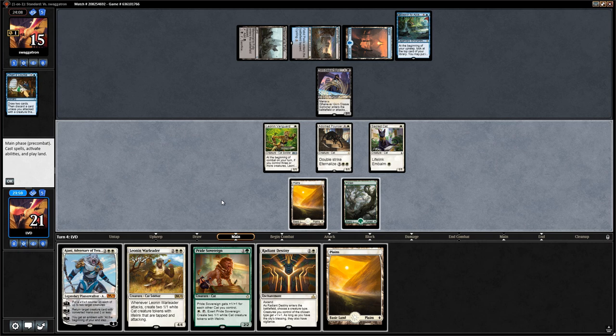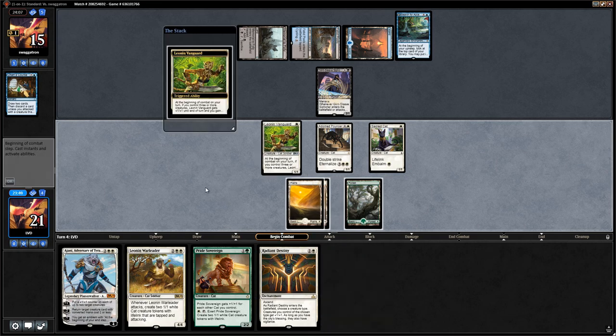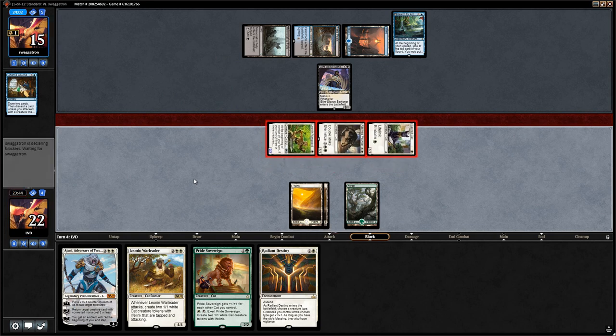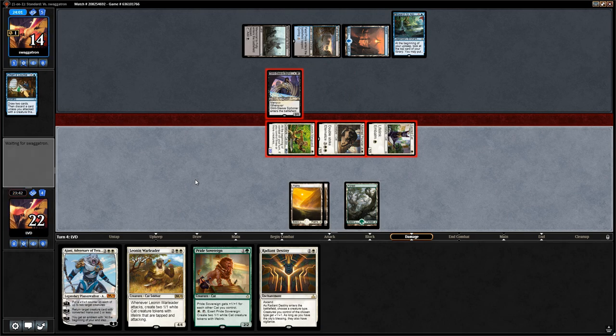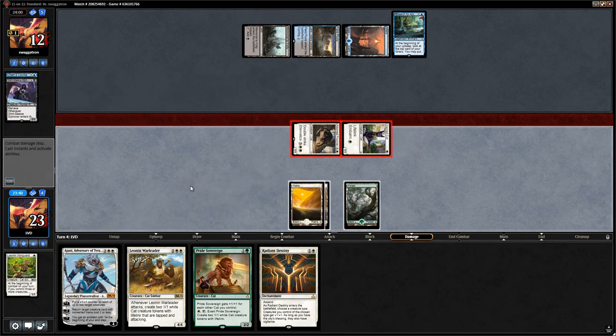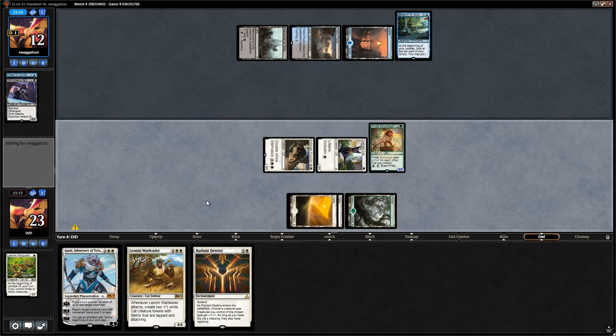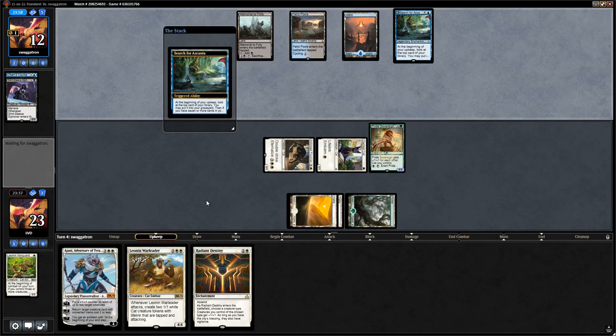Now we have a choice: run out Pride Sovereign or Radiant Destiny. Running out Pride Sovereign is probably better here, and we're okay trading whichever creature. Leonin Vanguard triggers, we attack with everyone, opponent trades, taking down to 12. We follow up with Pride Sovereign. They're likely to have an answer for it, but if they don't then they're in trouble.